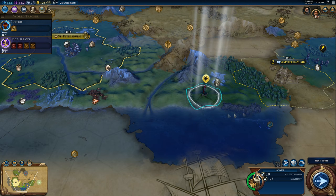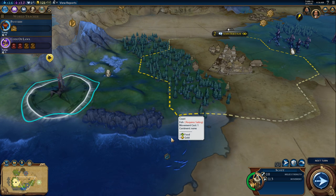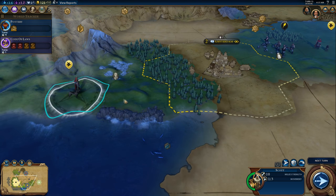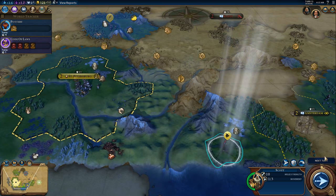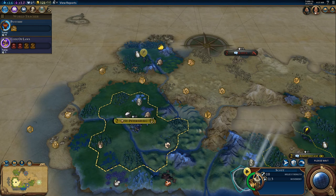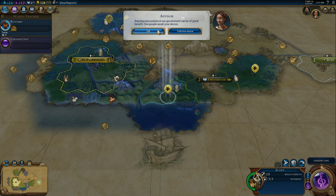New coastal cliffs — watch what happens when the waves come up here. Actual crashing waves. You can't disembark over these the way that you can over a coastal tile — that's completely new to Civ 6. Four turns until our monument is done in St. Petersburg, four turns until pottery is done, and one turn until code of laws is done.